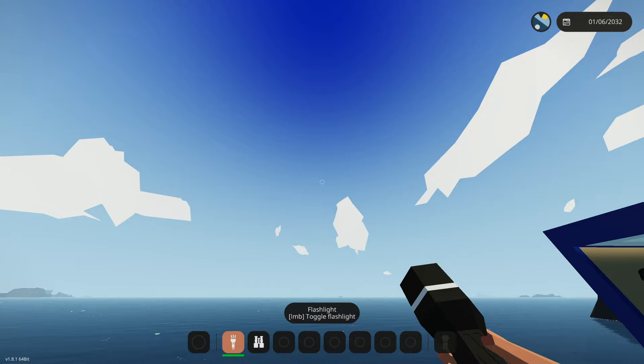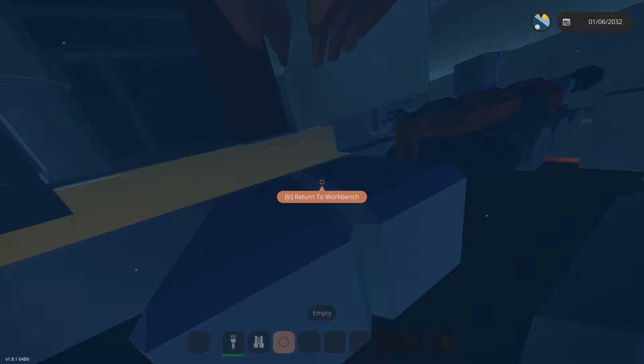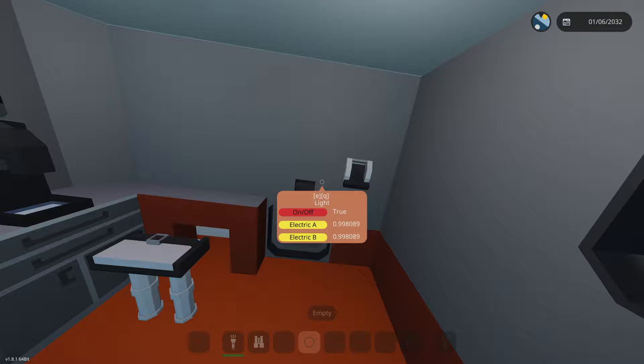Let's spawn it in and test the lights. We spawned it in — will it flip back over? Of course it will, it's a good boat. We spawned in. Let's turn on the lights. And they do work — great! It's looking quite nice in here.